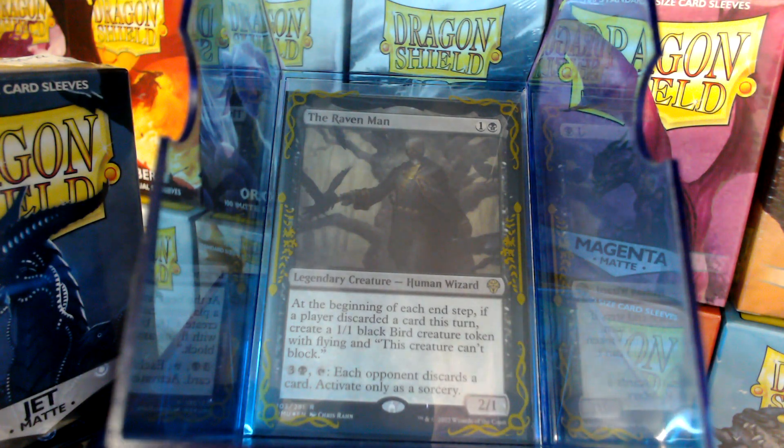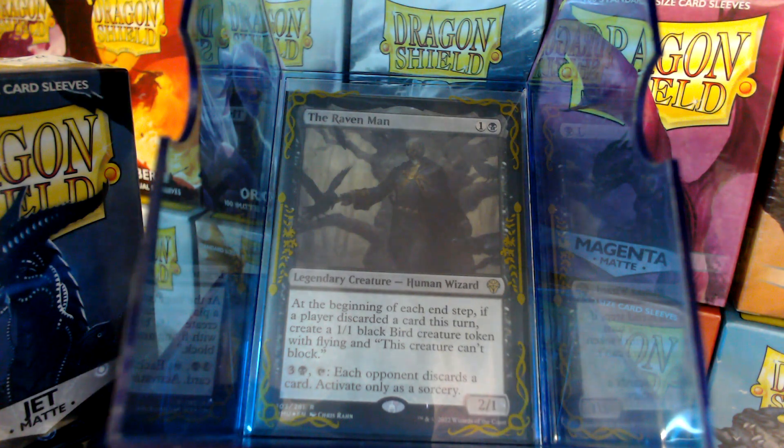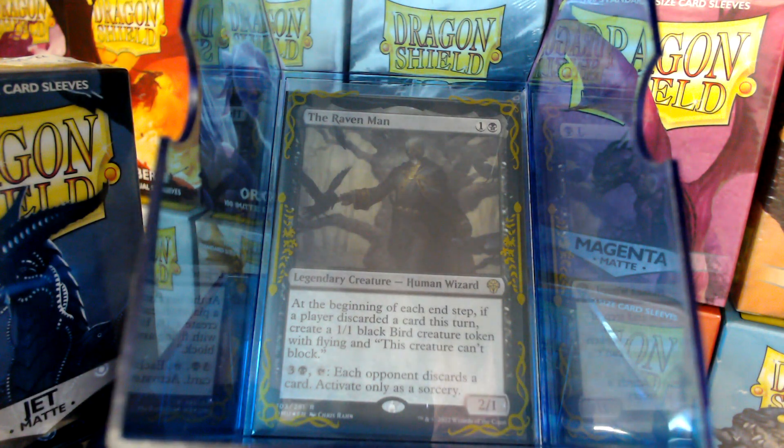I used to think that 'activate only as a sorcery' was my most hated phrase on a magic card, but now they've gotten to the point where 'activate only once each turn' — that's terrible. Anyway, we want to force discards. But in order to do all that stuff, we've got to have mana.